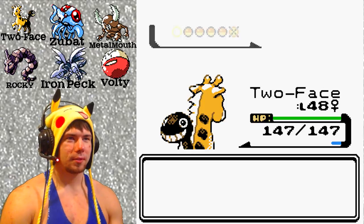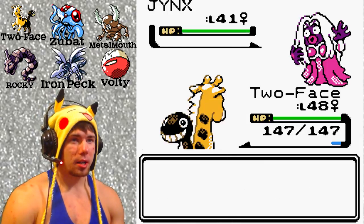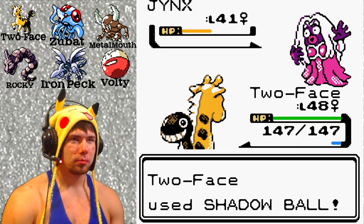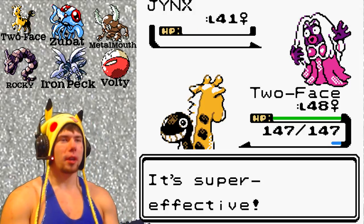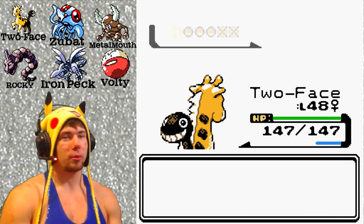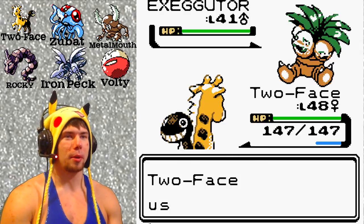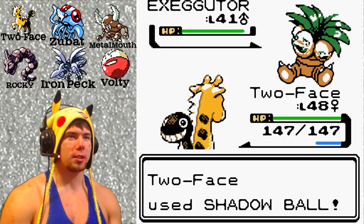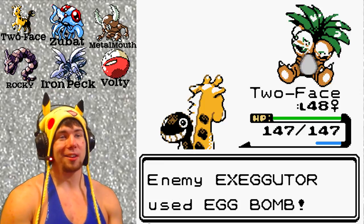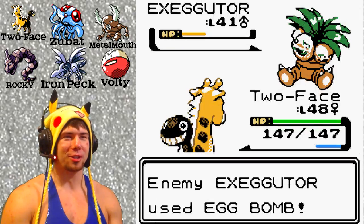Two Face leveled up already — level 48! Jynx is next. Bada bing bada boom — will Shadow Ball take care of Jynx? Yes! So far we're sweeping. These are low levels, 40 and 41, but I need this advantage in the early stages. I should be able to one-shot or two-shot these guys. If I can't sweep the first couple, I'm basically done.